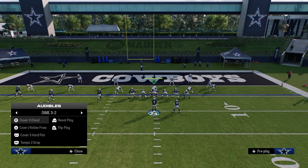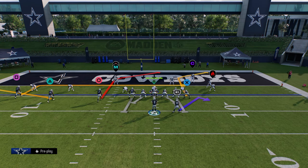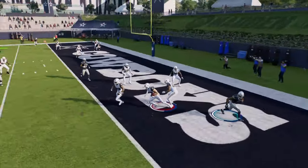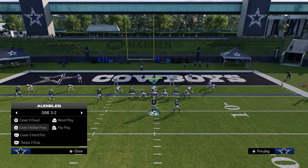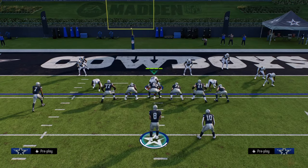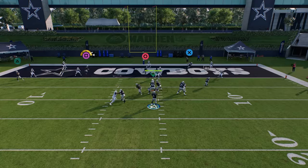Now let's say they run Cover 3 and they use curl flats. You almost never see this inside the five because there's no real reason for a curl flat zone for most people. But if they do that, you can still throw your in route. What used to happen is curl flats would basically play the in route, but since the most recent patch the curl flats still just kind of go to the flat, so you can still just throw this route right here.